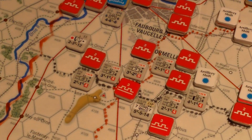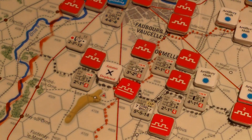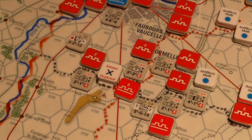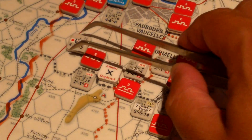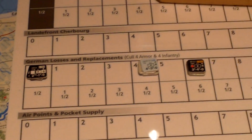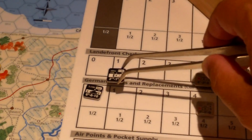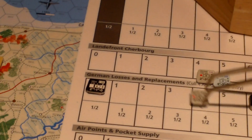The rules state for the Nebelwerfers we're going to mark them with an ammo depleted marker to indicate that they've fired — they can't fire again until the next morning turn, which is several turns away. There are still more Nebelwerfers down here, but this guy is not going to be firing again for a while. The 272 artillery fired their full strength, so I come over to this chart and accommodate that. According to the scenario rules they have zero on the first turn, so 272 goes down to zero as well.